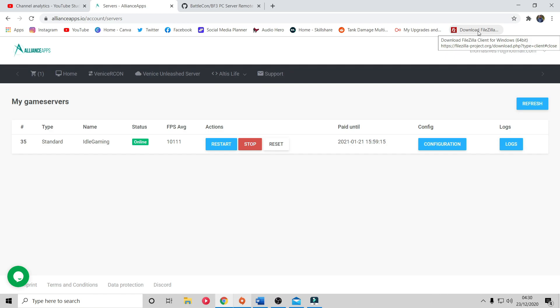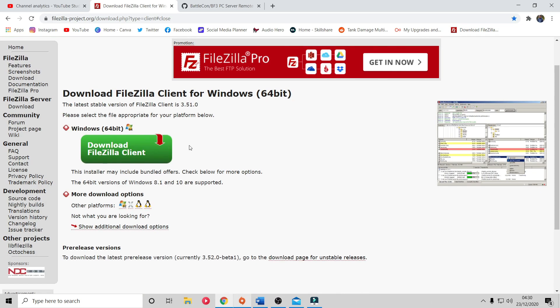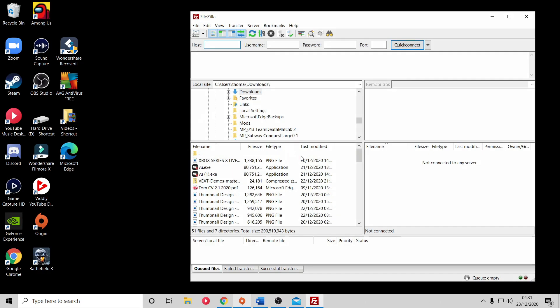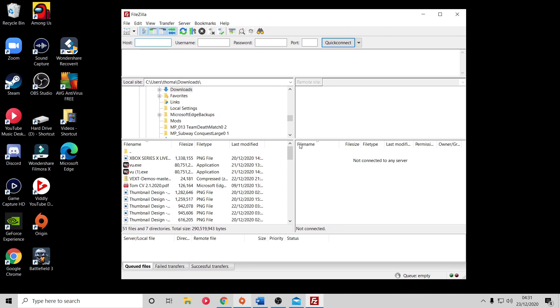While you're waiting for your server to appear, you need to download a software called FileZilla - link in the description. Importantly, you want to download FileZilla Client. There is another option called FileZilla Server - it's a bit counter-intuitive because you'd think you'd want server, but no, you want Client. Download FileZilla Client onto your PC.